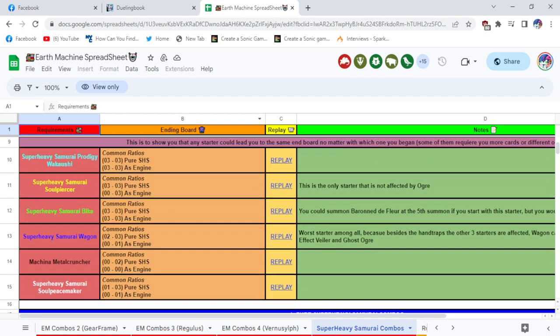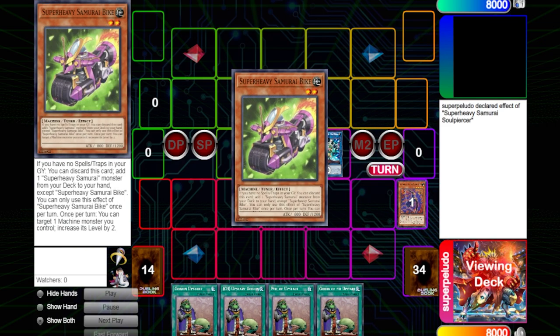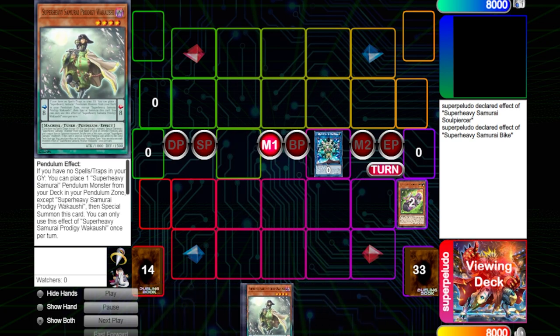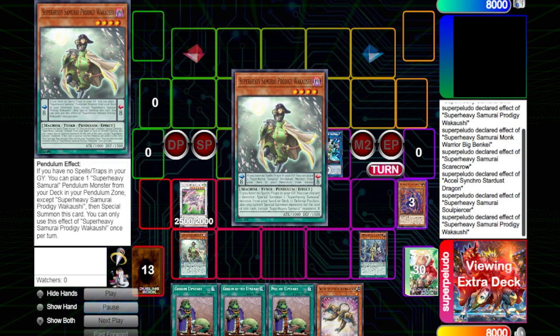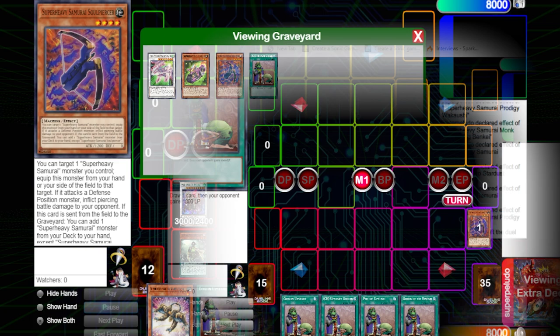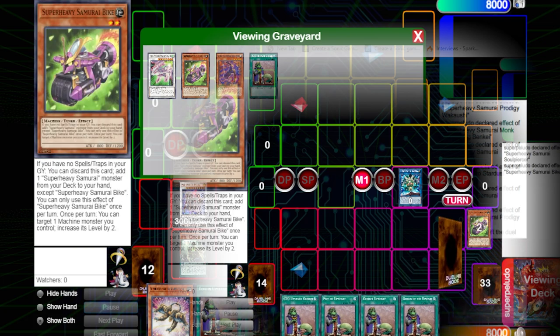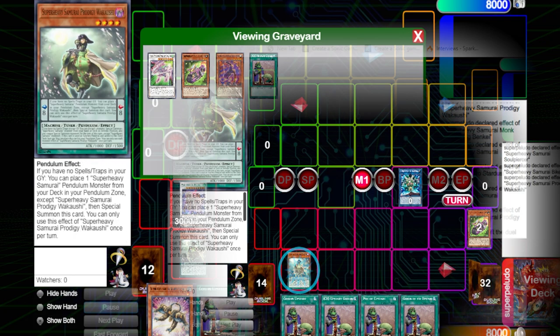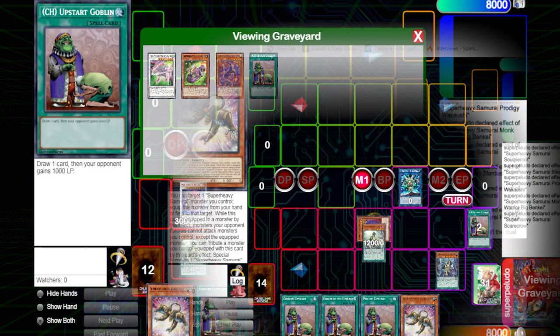If you just drag down here, this first section shows you that no matter what opener you draw, you can make the same starting board. You pretty much make the Baron plus a Pendulum Scale — that's the standard way of starting a Super Heavy turn. You can do this with pretty much any of the relevant Super Heavy Samurai monsters in your list. Essentially, you make a Scarecrow and then find a way to get into Prodigy Wakashi, then discard with Bike so you have Bike in grave to Special Summon Super Heavy Samurai Prodigy from the Pendulum Scale. You can then summon back Soul Piercer using Scarecrow's effect by discarding one.